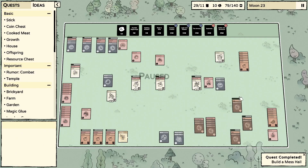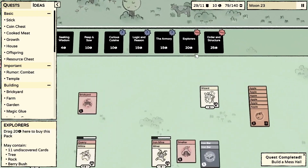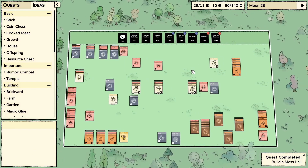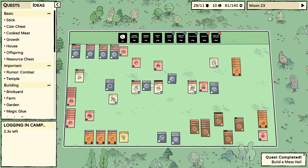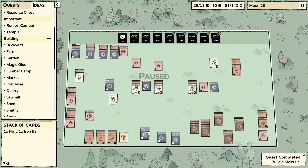Let's get a couple of the big packs next. Maybe we'll go for an explorer pack — it will probably spawn an enemy, but I think with the group we've got we can probably take it if it's just one or two enemies. I'd love to find something for the wizard to explore. Finally got our flint.